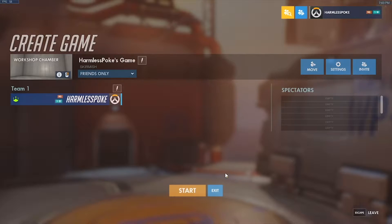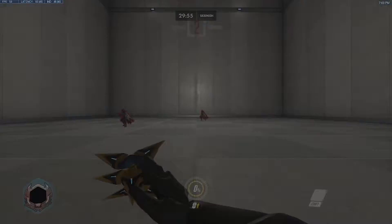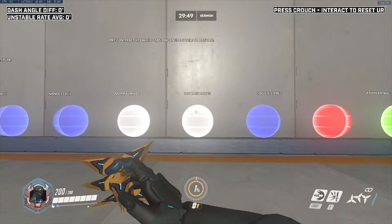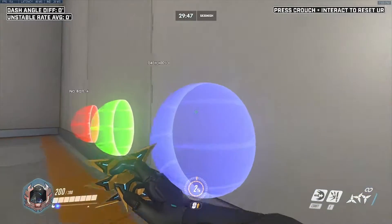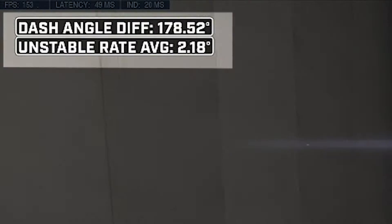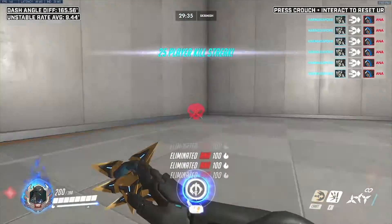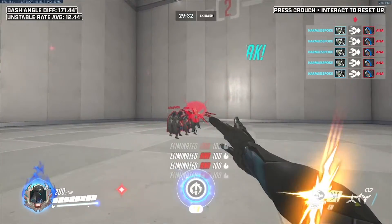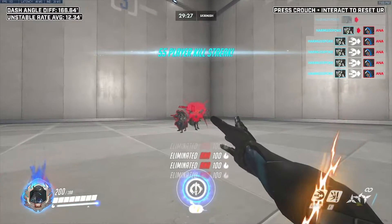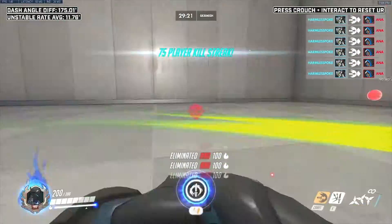Up next is XQA5B, the most flexible code on the list. Press your interact key on the orbs to change the settings for each drill. To start, some ghost dash practice — activate 180 mode and set your damage to 400%, then head to the bots at the center of the map and go crazy. The stats in the top left are very useful to track your improvement across training sessions: the top one being the angle difference between your last two dashes, so the closer to 180 degrees the better, and the bottom one is the average amount of degrees your dashes are off perfect 180s, so the smaller the number, the more consistent and precise your flicks are.